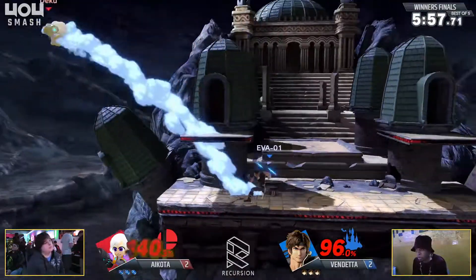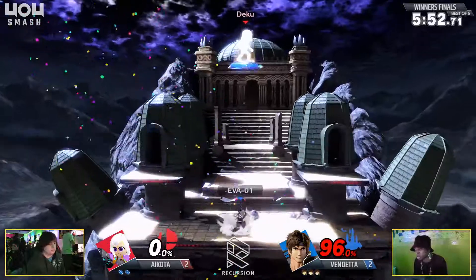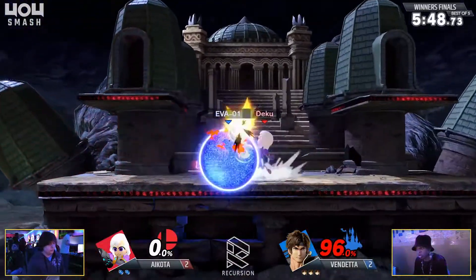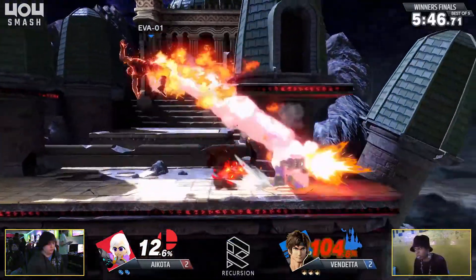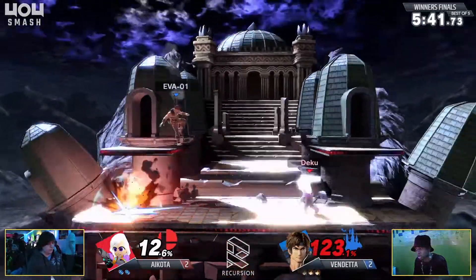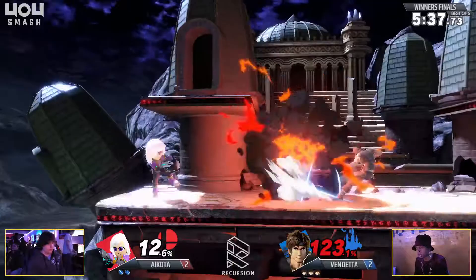Oh my gosh, that was so close — almost getting that conversion. Oh, and the axe catching him out trying to get the edge guard. Icota just has to find really weird ways to move around those projectiles because Mii Gunner's movement offstage is quite hard to do. It was almost like the axe just magnetically stuck to Icota.